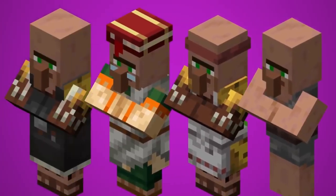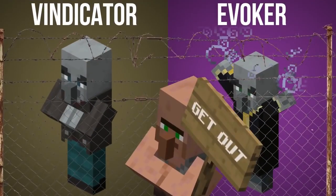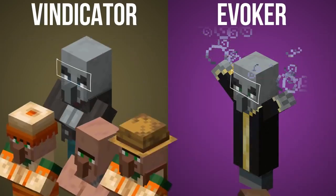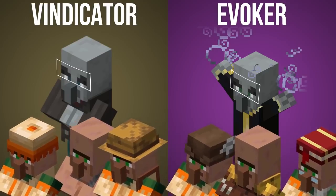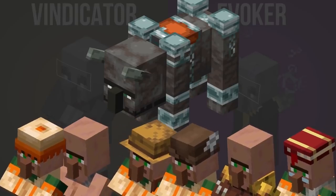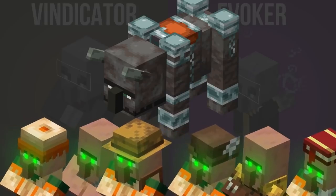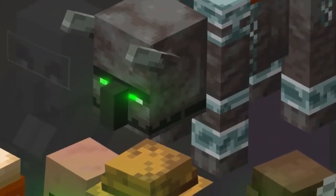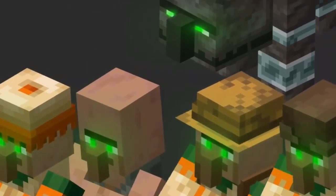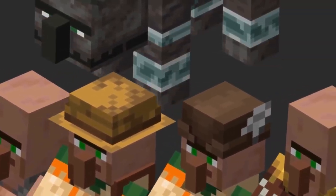What makes that similarity stand out all the more is that both the vindicator and the evoker — who we know are former villagers themselves that were exiled — have themselves two separate angry eyebrows, clearly differentiating them from every other villager in the game. And yet the ravager shares the unibrow that the villagers still possess. And what about those green eyes? Every villager has green eyes, just like the eyes of the ravagers. So the features of the ravager's face are an exact copy of the features on a villager's face, but to say that they are a villager seems to be an extreme jump.